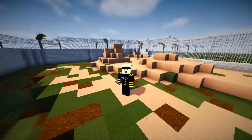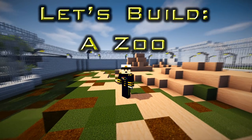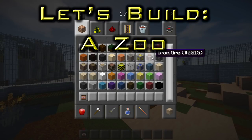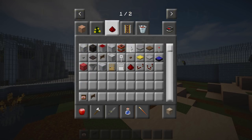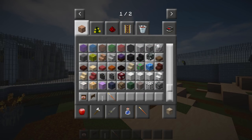Hi guys, welcome back to another episode of Let's Build a Zoo. We're here again on the cheetah exhibit and we're going to finish it today — I am determined. So we're going to put in some cheetahs and get them positioned.